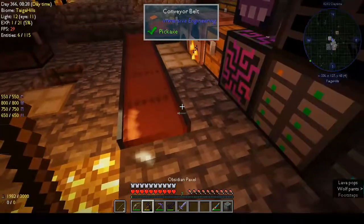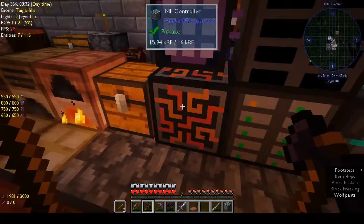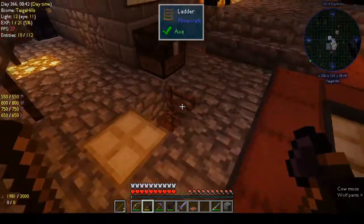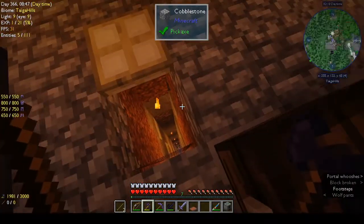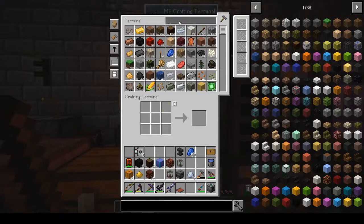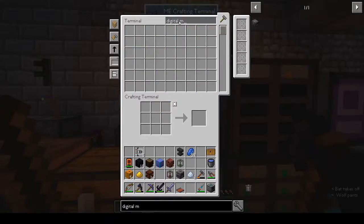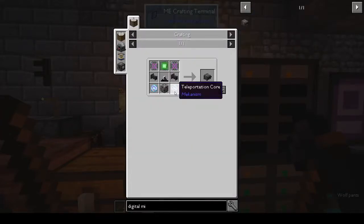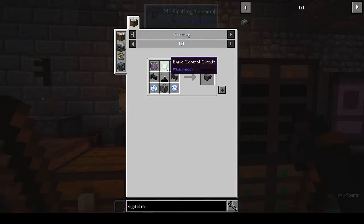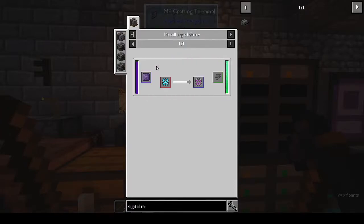I really need to break that habit — still recovering from my second or third cold in the last three weeks; the weather here is just so rubbish. The digital miner — what do you need for that? Teleportation core, okay. We have the basic control circuit but we don't have anything else. We need atomic alloy — refined obsidian dust and reinforced alloy — and that gives us the atomic alloy.